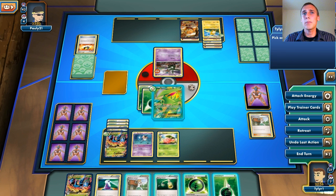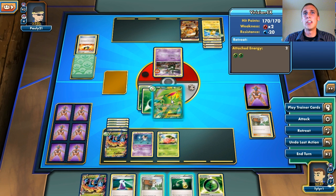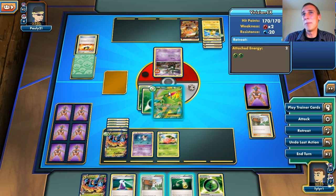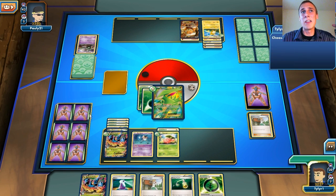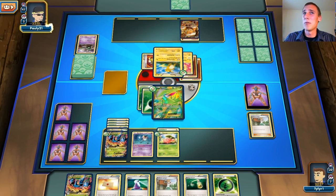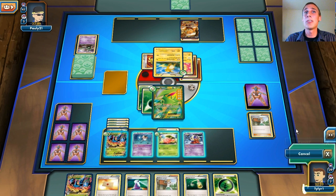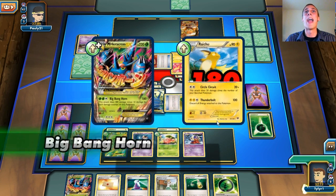I can just Verdant Wind again this turn. Or I could retreat and start attacking with Mega Heracross. I'm just going to attach an Energy and Emerald Slash. I'm going to knock out this Trubbish anyway, so I'll put one Energy on my Benched Cheerum so I can Energy Switch if I need to. There's the Professor's Letter I was looking for — a little late, but that's okay. He's bringing out his Raichu. That Raichu is only doing 20 damage times the amount of Benched Pokemon, so he's only doing 40 damage — which is nothing. There's a Jynx I can put down. We're going to retreat for one Energy and bring out Mega Heracross to knock out this Raichu with Big Bang Horn for 180 damage.